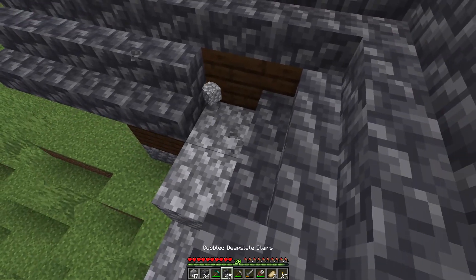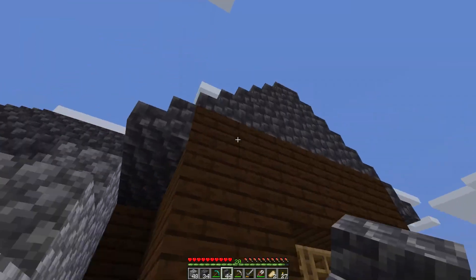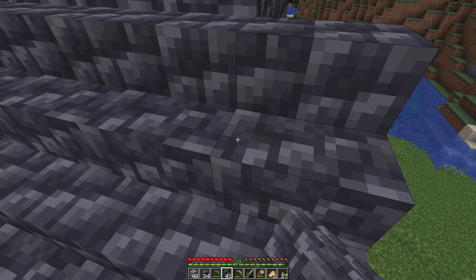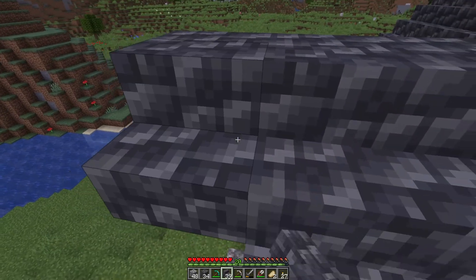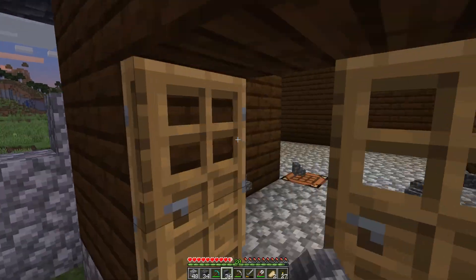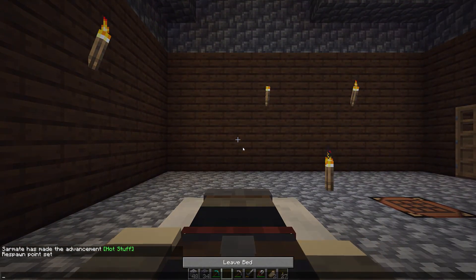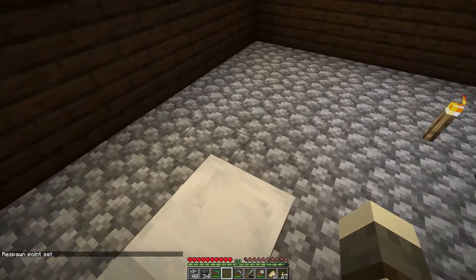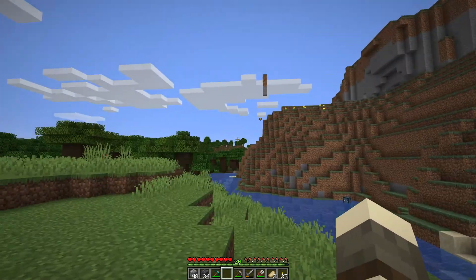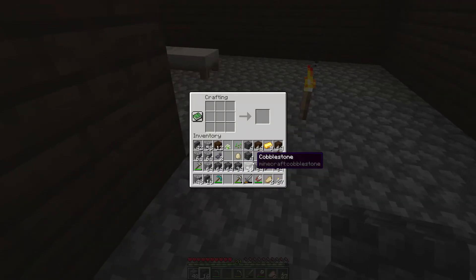Let me line up the new stairs on the dormer — there you go, that's mostly finished. Clean this up a little bit, flip that one, and I want this to stick out. The sun's going down again so let's quickly finish up. I do have the bed on me so we'll sleep quick and then finish this up. Okay, we're inside — let me drop the bed. I'll rearrange the inside later; for now I'm just throwing stuff in. I need to put in some chests, and there are no windows yet — I'll add those when I get some sand and glass.